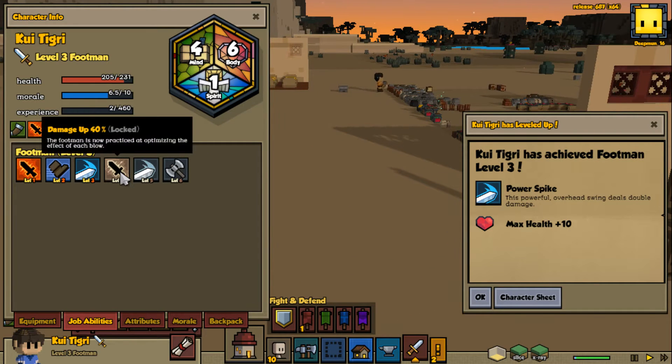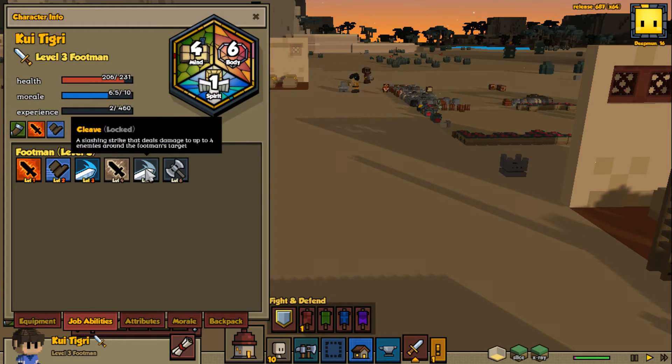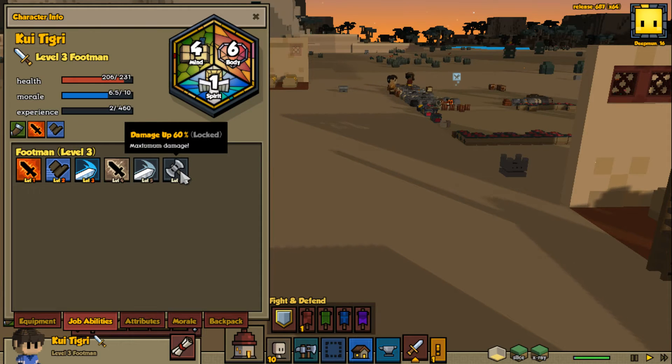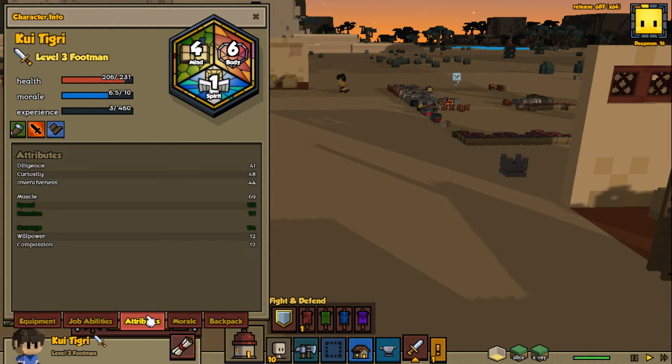Drop abilities - oh wow, I didn't even know about this character sheet, this is awesome! Footman is practicing and optimizing the effect of each blow. Slashing strike deals damage in an arc - maximum damage. Wow, cool.